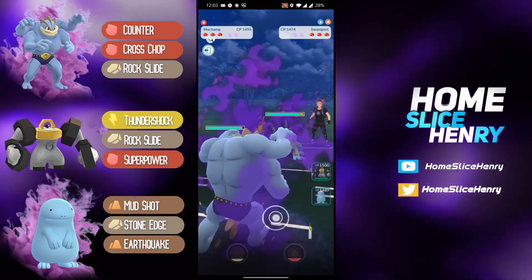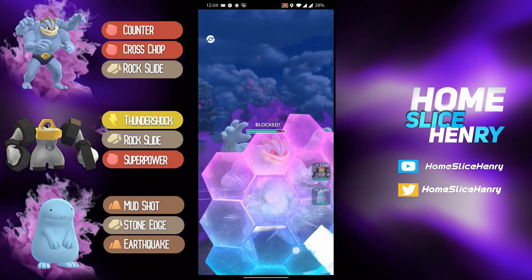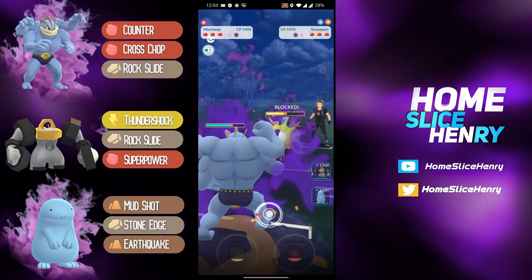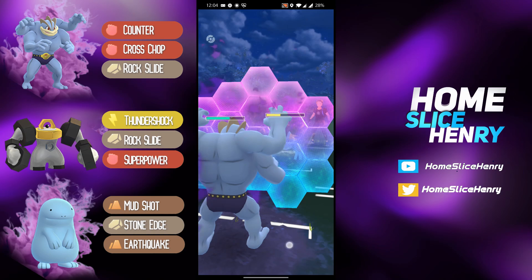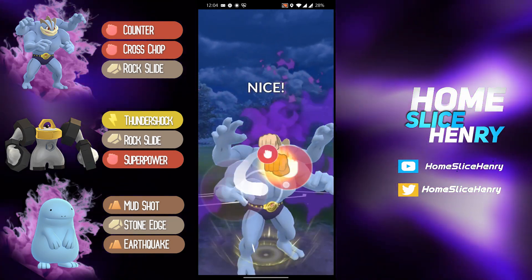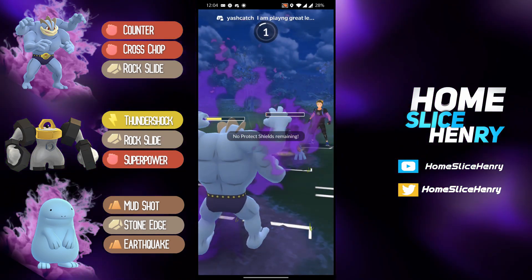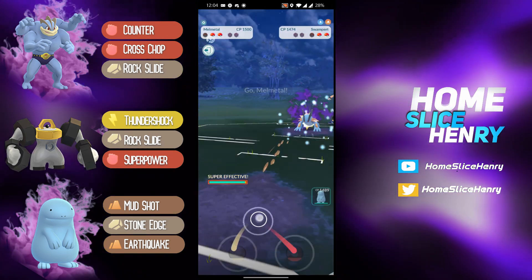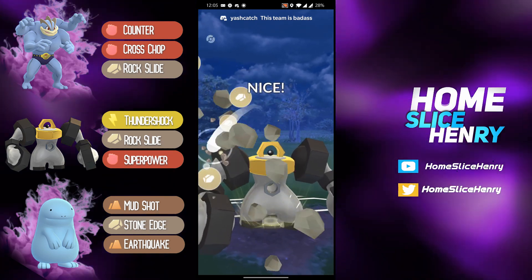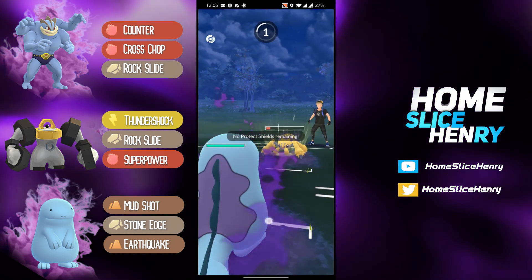Hopping into the next match — another Shadow Swampert. We've seen a lot of Swampert leads so far. Has the shield up of course — those Hydro Cannons do crazy amounts of damage. Going straight for the Cross Chop, which of course gets the shield. Looking like he should be able to fully counter down and win the two shield, which would be very nice. Going for another Cross Chop — this will more than likely get the shield, which it does. Maybe it's just a better IV Swampert, but this one actually gets to the last Hydro Cannon — nicely done. Melmetal comes in to Thundershock down. They have a Galvantula in the back — they must be so weak to Melmetal if Galvantula is their best answer. And catches onto Quagsire.